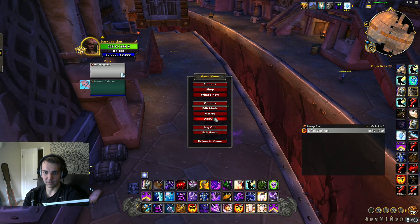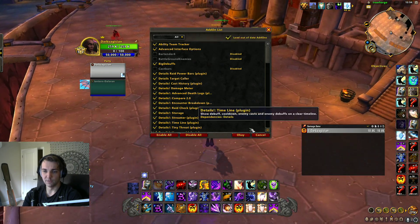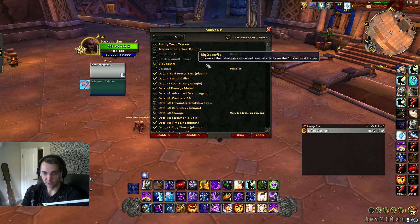Now we got him in the group. We are going to keep moving down the list. We also have Advanced Interface Options, which will give you options to alter things in the interface that might not be available manually.